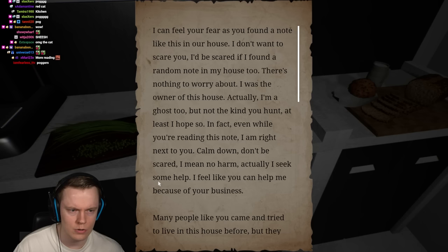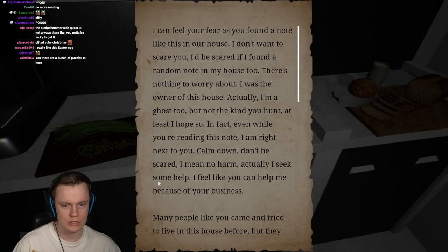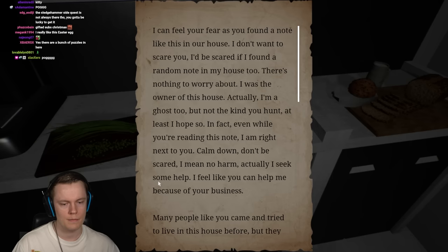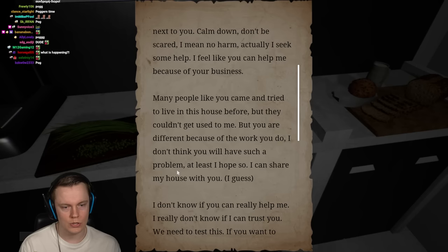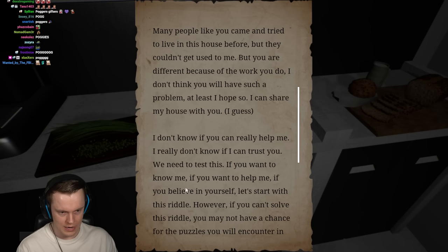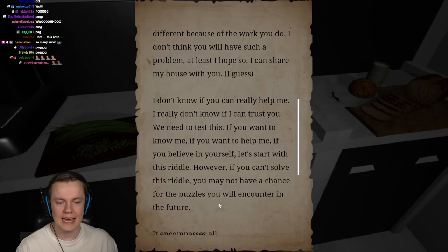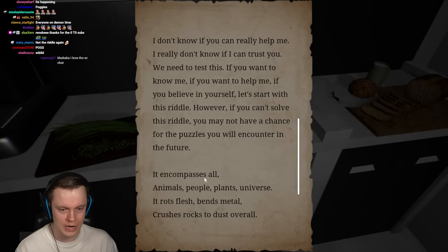There's a note: 'I can feel your fear as you find a note like this in your house. There's nothing to worry about. I was the owner of this house. Actually, I'm a ghost too, but not the kind you hunt. Even though you're reading this note, I am right next to you. Calm down, I mean no harm. I seek some help - I feel like you can help me because of your business. Many people like you came and tried to live in this house before, but they couldn't get used to me. I believe in yourself - let's start with a riddle.'